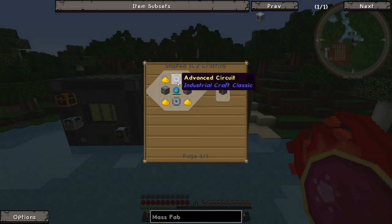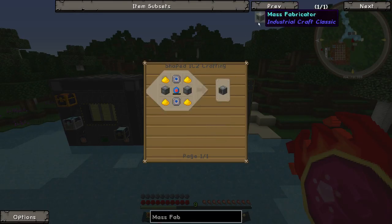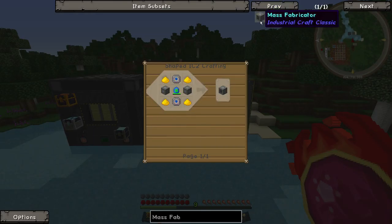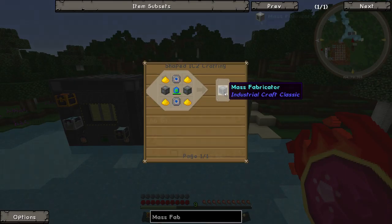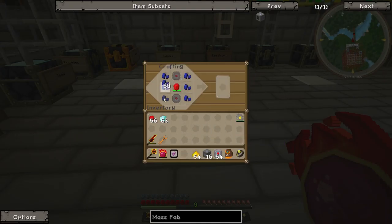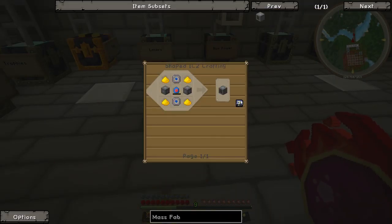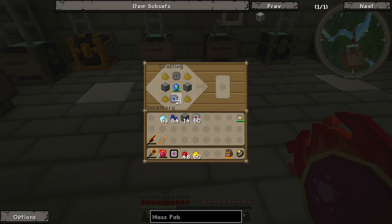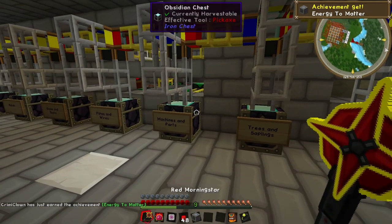It takes some advanced machine blocks, Lapatron crystals, and advanced circuits — not too bad. A Lapatron crystal is just a diamond and redstone, then some lapis and circuits — quite easy to make. We could make one right now. We need one Lapatron crystal — done. We need two advanced circuits — done. We've got advanced machine blocks, two advanced circuits, enough glowstone for the entire family. There we go — a mass fabricator. Energy to matter, that's it.